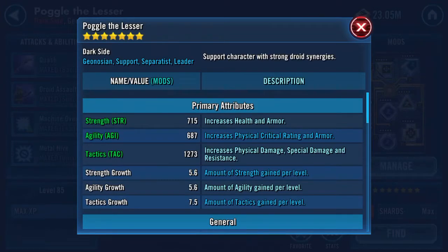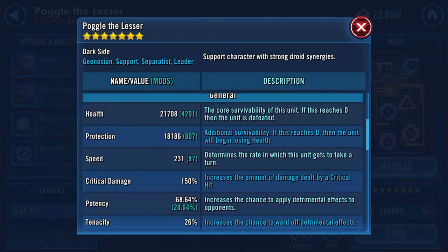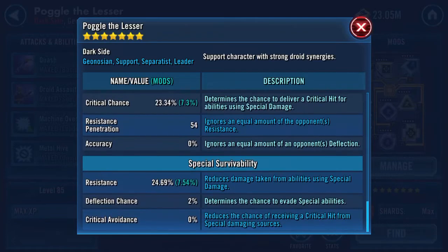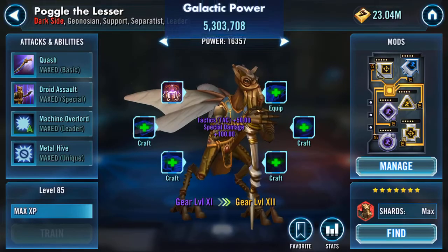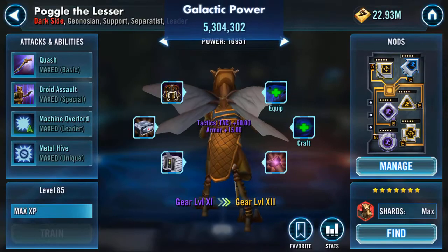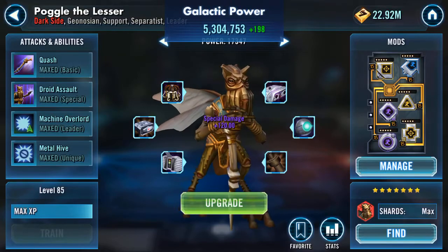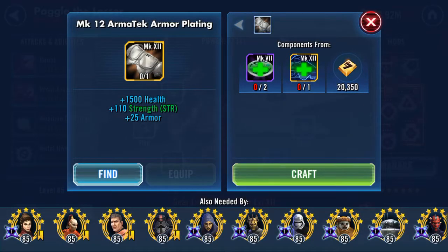In for a penny — Poggle the Lesser! Didn't realize I was doing this one. 21,000 health, 18,000 protection. The mods on him were just thrown on as a place to stash mods rather than sell them — resistance penetration of 54 as well. Let's go through craft, equip, craft, equip. I've actually got one ready — bing bong! He's got the same armor tech armor plate in, and an armor tech keypad.